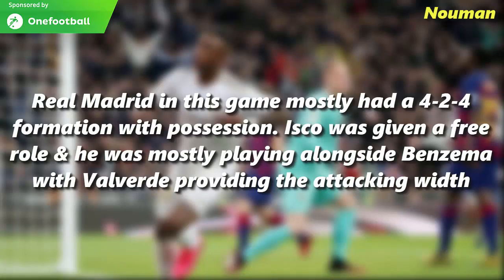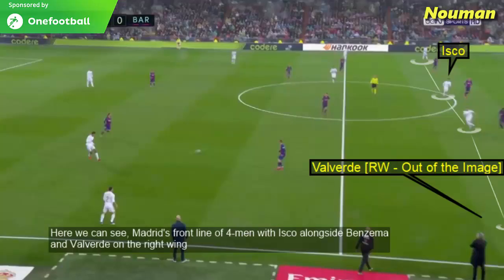Real Madrid in this game mostly had a 4-2-4 formation with possession. Isco was given a free role and he was mostly playing alongside Benzema, with Valverde providing the attacking width from the right side. We can see Madrid's front line of four men with Isco alongside Benzema and Valverde on the right wing.